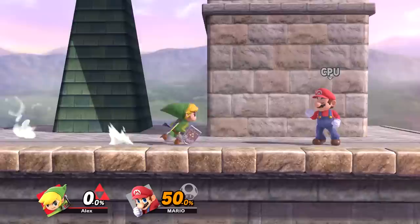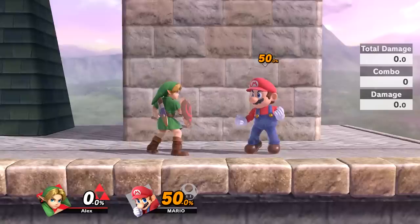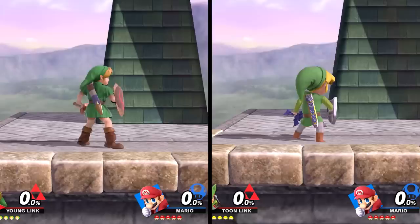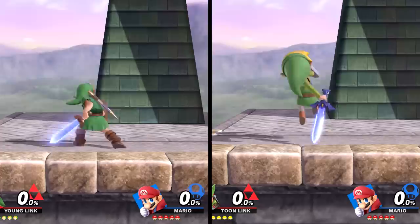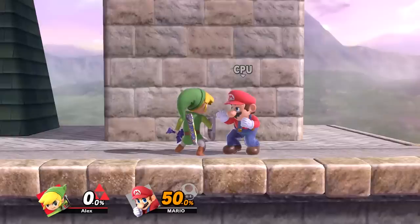Now let's look at their smash attacks. Their forward smash attacks are different moves altogether — Young Link's is a two-part attack where you'll need to land the second part for the beefy knockback, while Toon Link's is just one quick slice forward. Their down smash attacks are just about the same. Their up smash is another case of completely different moves: Young Link's is a three-part attack with the final hit dealing high knockback, and Toon Link's is once again just one quick slice.